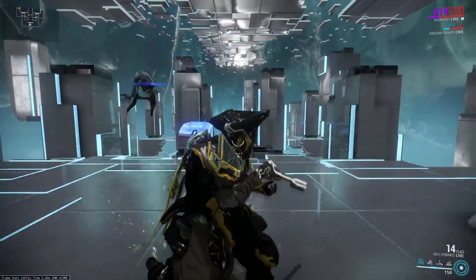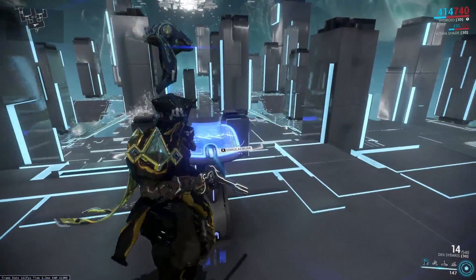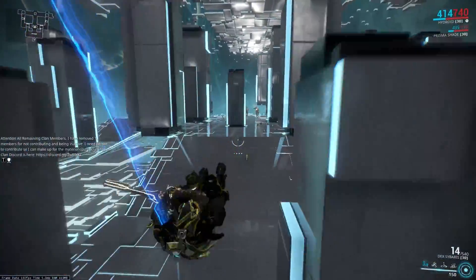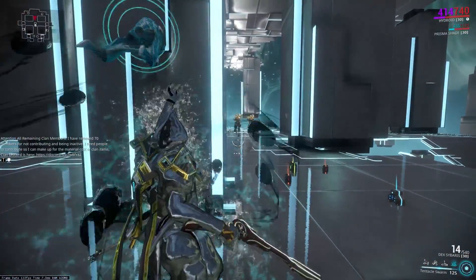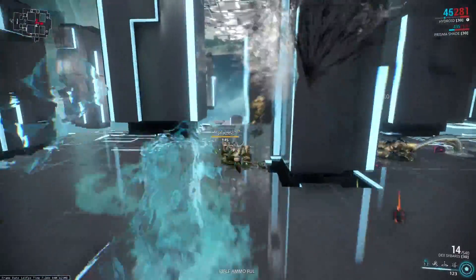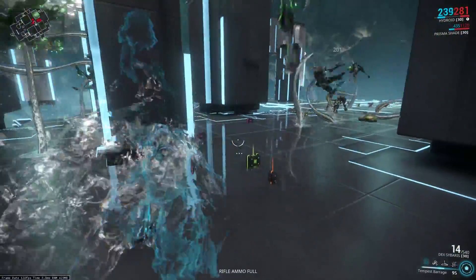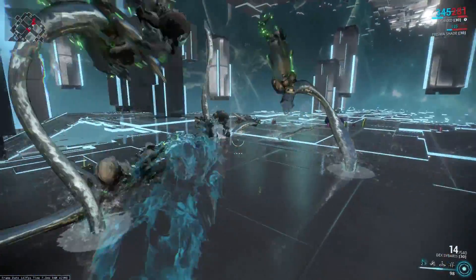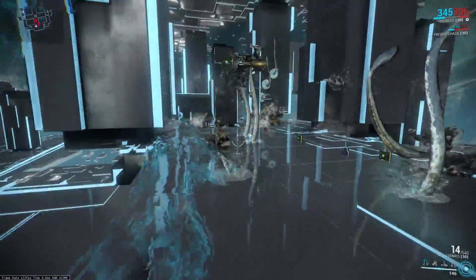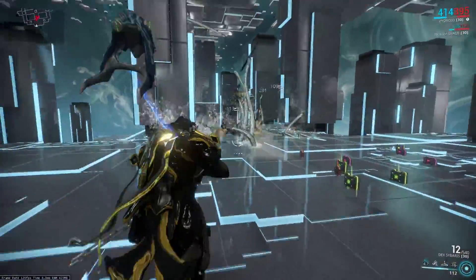Say the enemies don't want to group up in your Corroding Barrage — they're just not getting in range and are walking out of it. Here's what you can do: cast your four, then cast Corroding Barrage on top of that. Some of these guys aren't affected because they're very split up, but they are heavily CC'd and I don't have to worry about them attacking me.